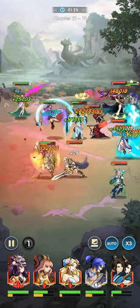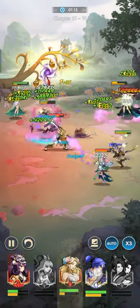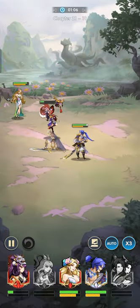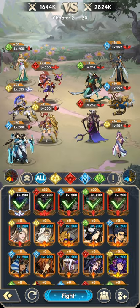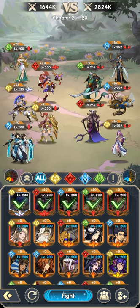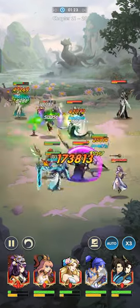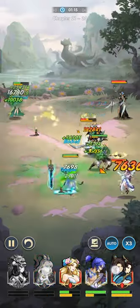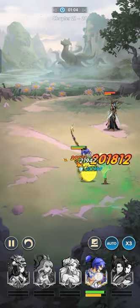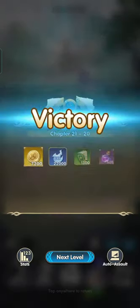We are near 2120 which is our target. This is the wall — let's see if we can win this fight. Let's fight Archimedes first. Archimedes down, the healer down. Yeah, we can win! I think we can push it a little bit further.